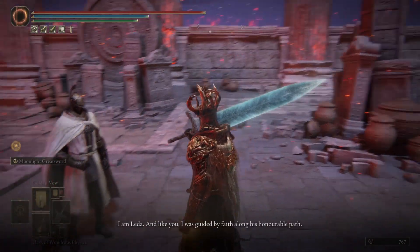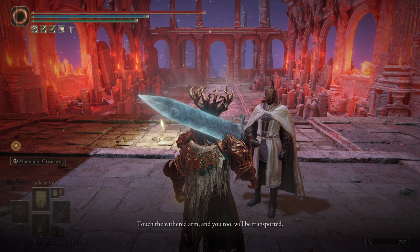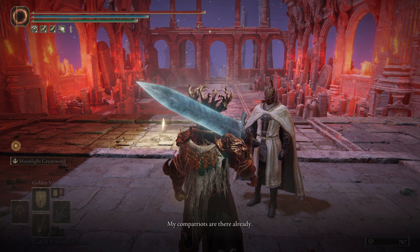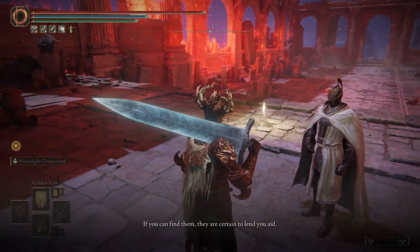I am Leda. Like you, I touched the Withered Arm, and you too will be transported to the Realm of Shadow, where Miquella the Kind now dwells. My companions are there already. Like them, if you can find them, they are certain to lend you aid.